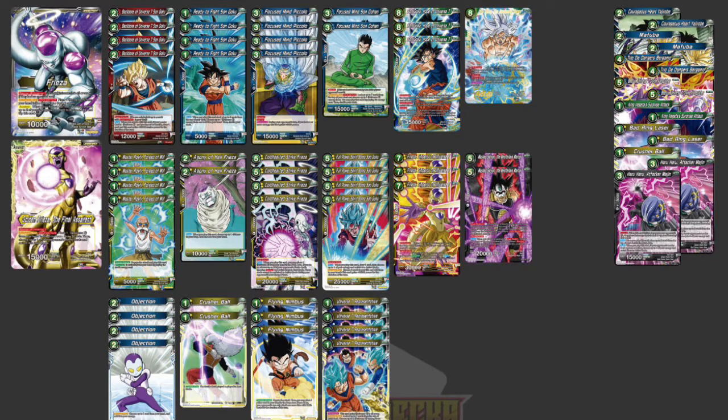Continuing the main deck: four Cold Hearted Strike Freezer, four Full Power Spirit Bomb Son Goku, three Freezer Emperor of Universe 7, two Masaian the Mysterious Warrior, four Objection, two Crusher Ball, three Nimbus, and four Universe 7 Representative.